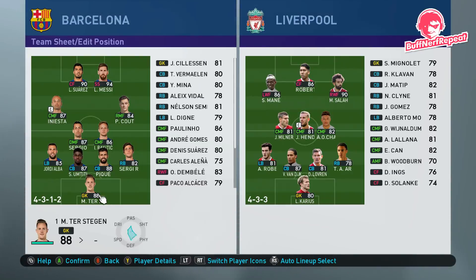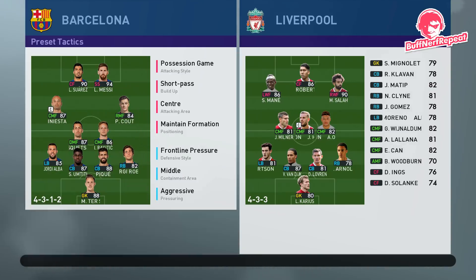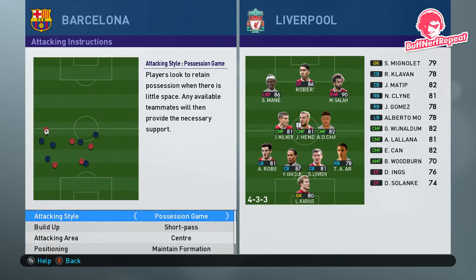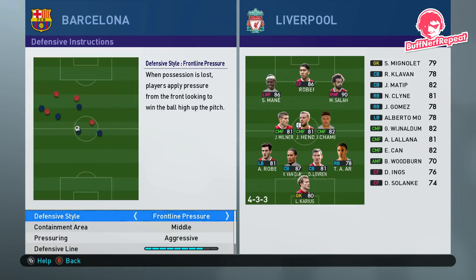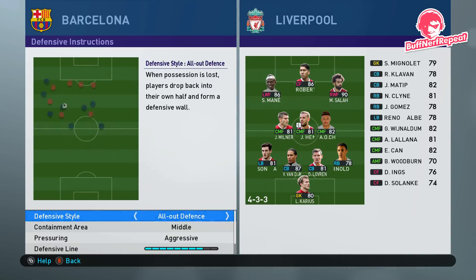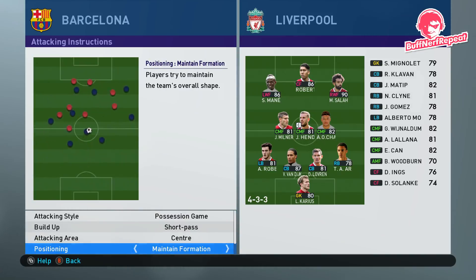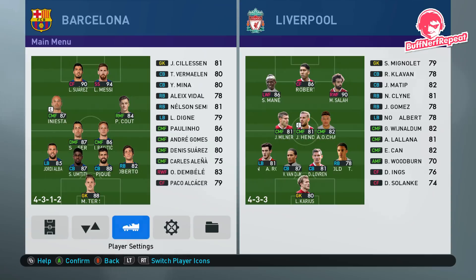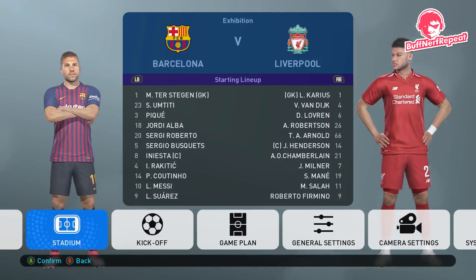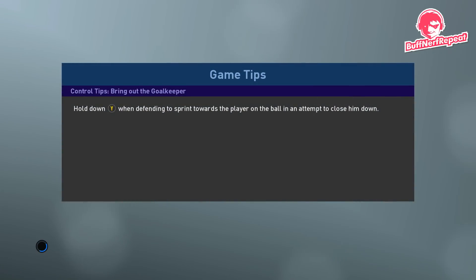Looking at gameplay, this is all very familiar — you can still edit your tactics and formation, change possession game, counter attack, etc. We're gonna leave everything on standard for now. You can change frontline pressure to aggressive — that's the Barcelona way — so we're going with possession game. The game database is a bit out of date; you can see Iniesta's playing there, which will obviously be fixed for the full game. We're playing at Camp Nou at night, so it'll look lovely.